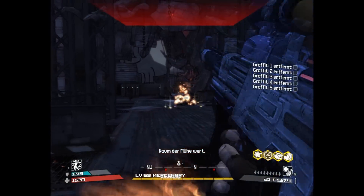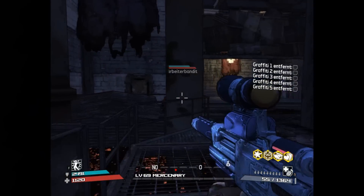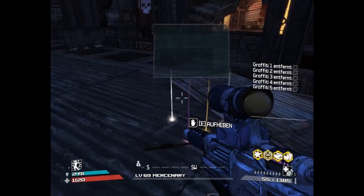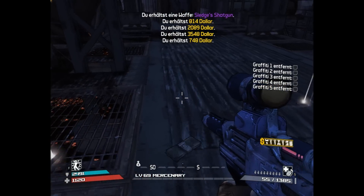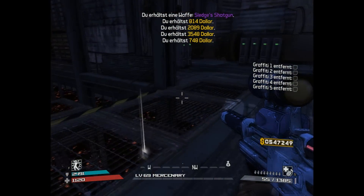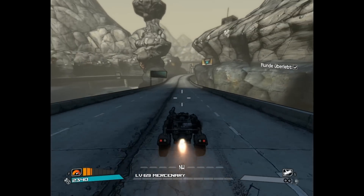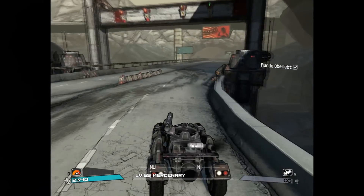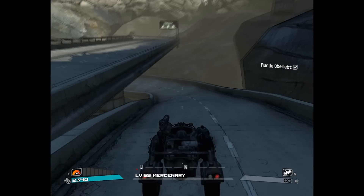Sledge actually finished very fast because of the high damage over time. Now I am leaving this area to kill the rebirth of Sledge, and you will see where it is. I'm now on the Ridgeway, and I wanted to show you something else you can kill really fast with a Hellfire — the rebirth of Sledge that is down here.